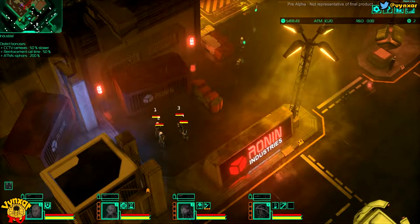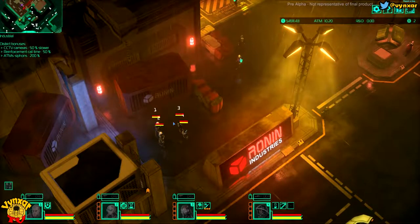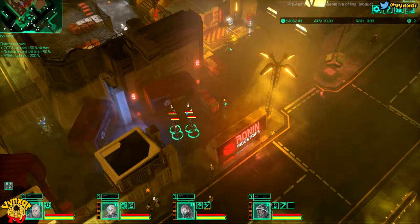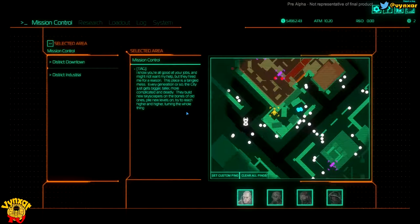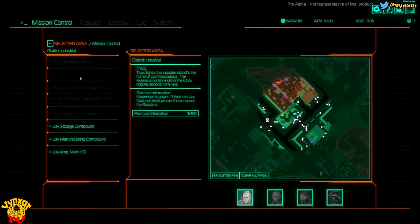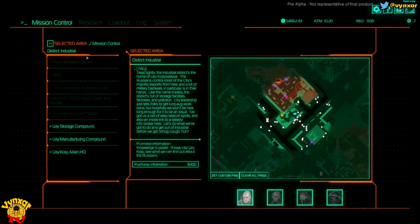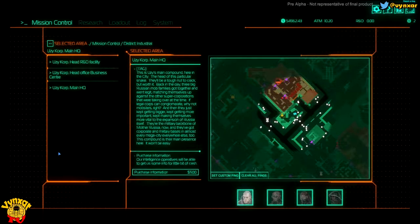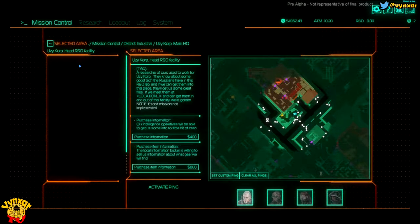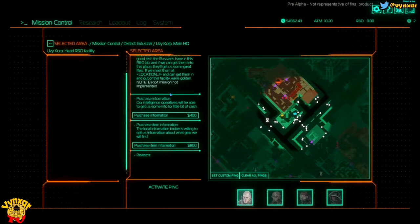We're going to try to get new weapons and new techs overall. I've got my team of four operatives here and we're going to check out the area. We are still in the industrial district, and we're going to go for UZ Corp Man Headquarters, then from there for the R&D facility. I'm going to buy a few infos to get a bit more access to this place.